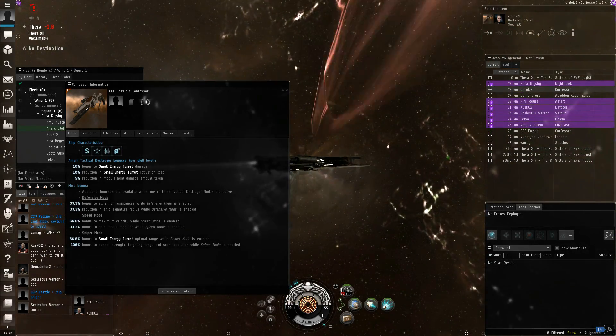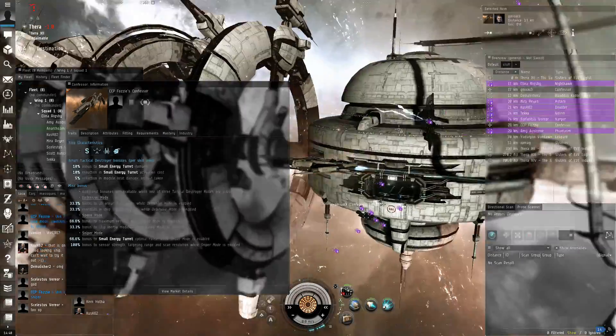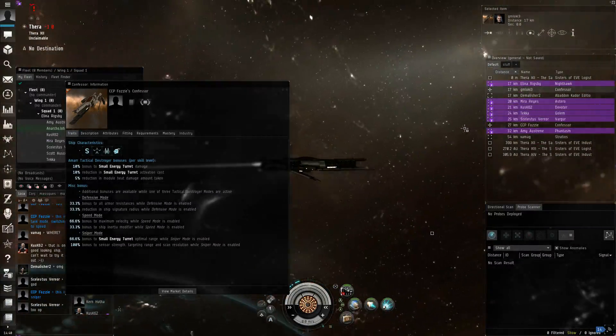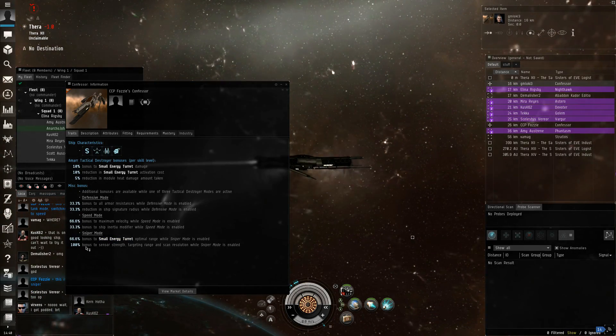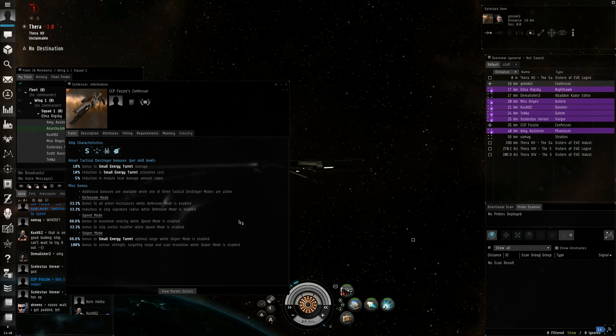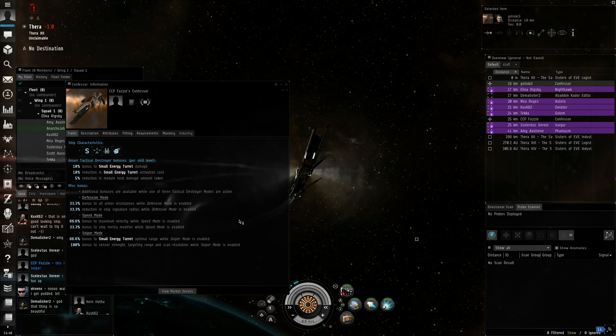And in sniper mode, everything opens up pretty much. That's pretty cool. So yeah, that's the speed mode. And then we have the sniper mode: 60% bonus to small turret optimal range while it's enabled, 100% bonus to sensor strength, targeting range, and scan resolution.